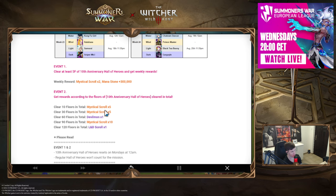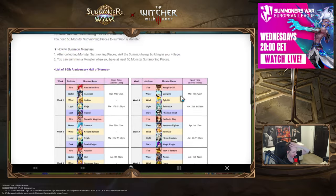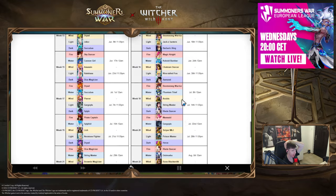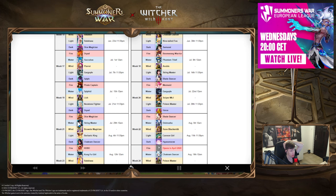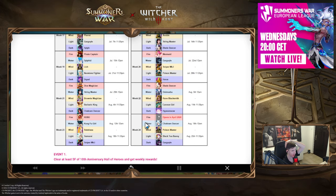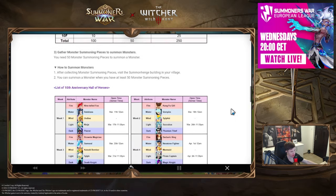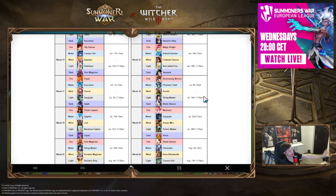We also get some rewards like mystic scrolls, LD scrolls, and level bond items. But that's mostly it — this guide is mainly to help you guys pick between the LD units. If you're missing LD units, you always prioritize those over non-LD units. If you have everything, take skill-ups for whatever you need. Hope this was helpful and informative — stay safe, take care, see you in the next one!